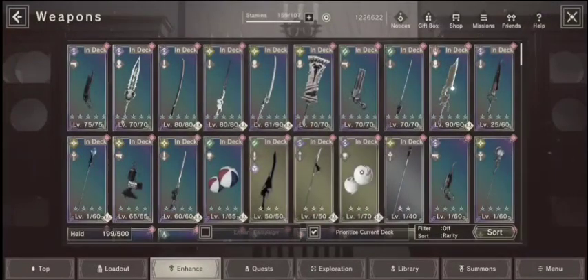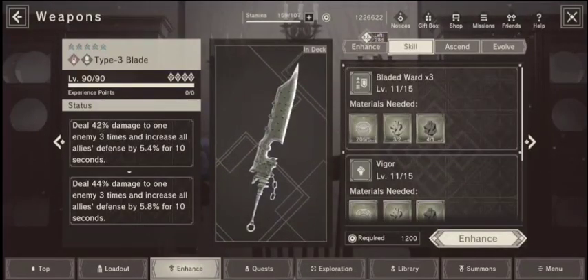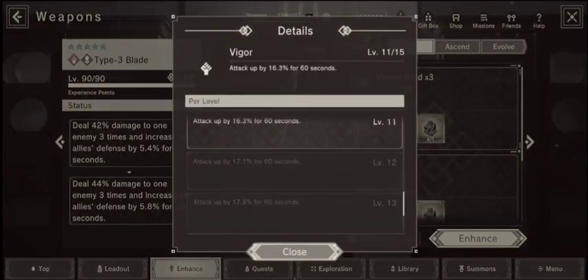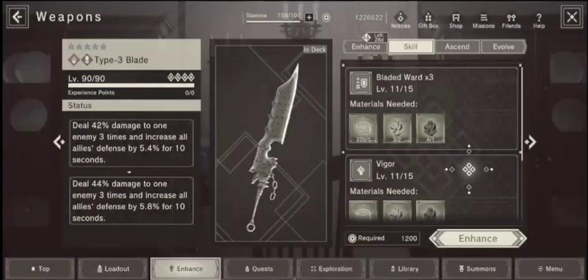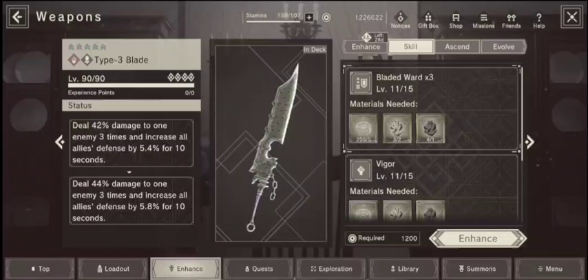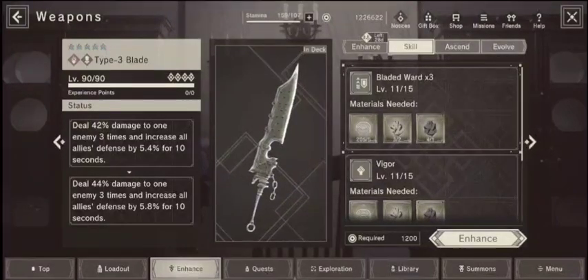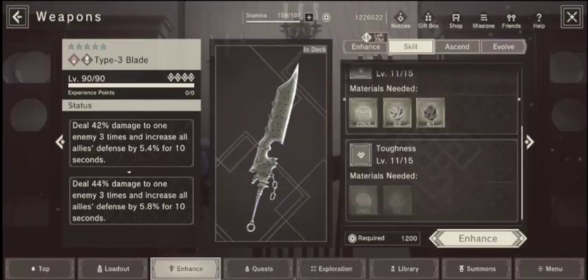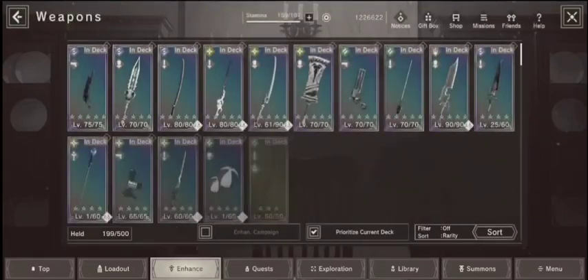The main skill boosts attack by up to 20% for 60 seconds. Attack up for 60 seconds is good, but even more so in a boss battle - if it goes over 60 seconds, that buff becomes totally irrelevant, it's not going to do anything for you. It's time-gated, and that's what I don't like about it.